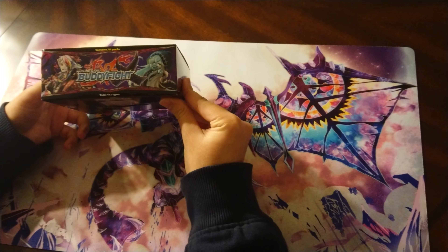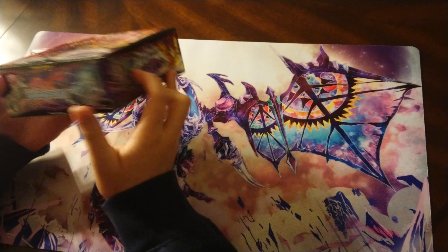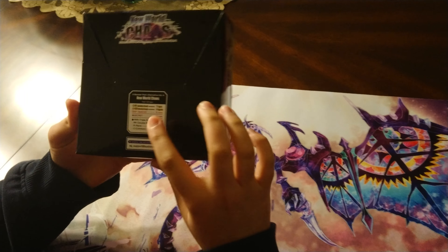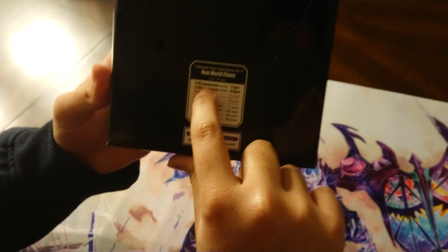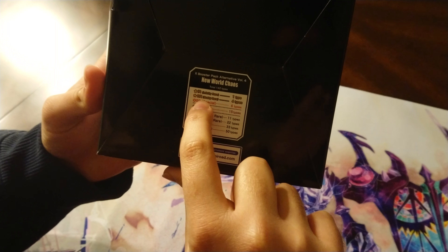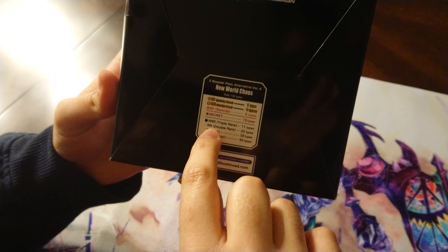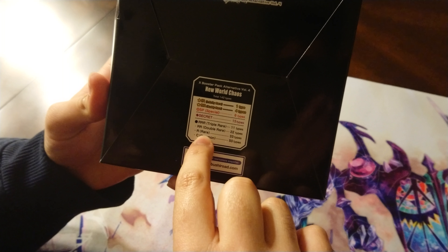Just quickly showing off all the sides of the box. On the back here it says all the typings. It has IR for Infinity Rare — one type — 4 Buddy Rares, 6 SP Rares, 15 Seeker Rares, 11 Triple Rares, 22 Double Rares, 33 Rares, and 50 types of commons.